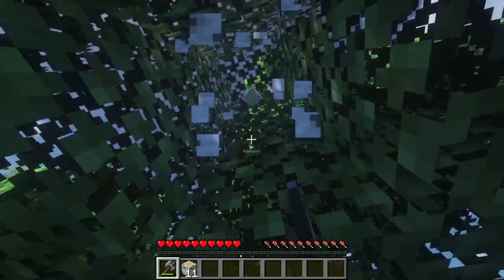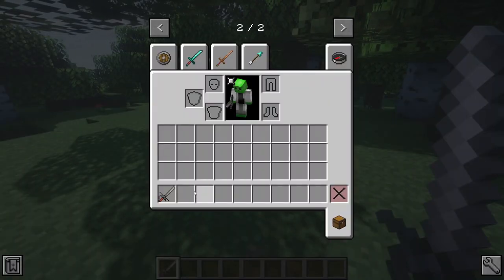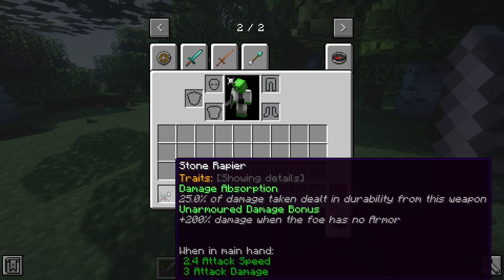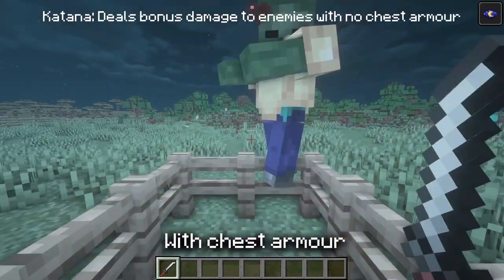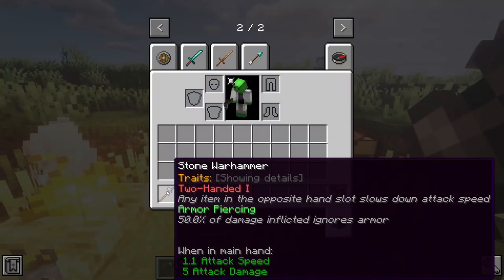Most weapon types added have their own weapon traits, which prove handy for different situations. If you hover over a weapon added by this mod and hold shift, you'll be able to see a description of the trait it possesses. Some traits apply to multiple weapons, such as damage bonus, which deals more damage depending on whether the enemy has armor equipped or not. Traits can also be negative, such as two-handed.